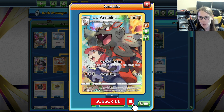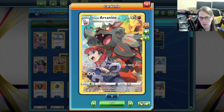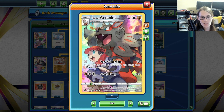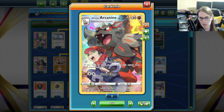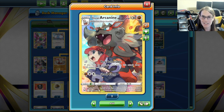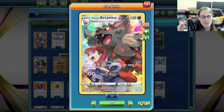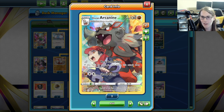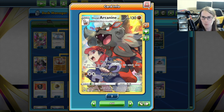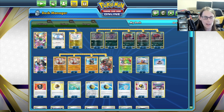The main part of the deck is this new Hisuian Arcanine. It's got this very vulnerable ability that costs no energy. It only does 10 damage at first, but then if you have no cards in your hand, it deals 150 more damage. So you're hitting for 160 potentially with no energy — kind of crazy, especially since you can do that as soon as your second turn after you evolve. A lot of fun to play around with this, and we've got some good support to help us make sure that we're hitting that every single turn.